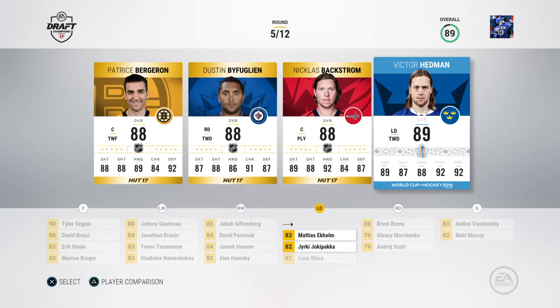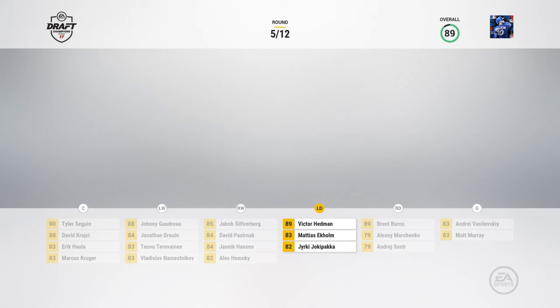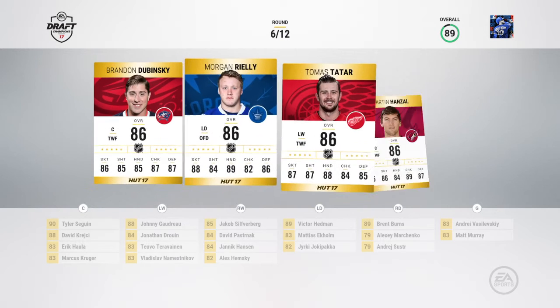I'm gonna try and do this every time some new cards come out, unless some of the cards are kind of poop — like say if the best card out of all the World Cup cards or even just player-of-the-game cards is like an 86 Frans Nielsen or something. But finally we get Hedman, so let's take a look at what this draft is like.